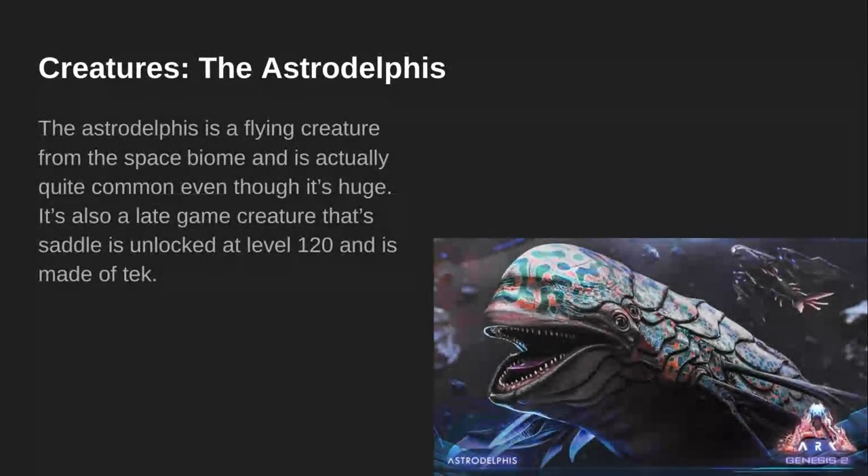Creatures — The Astrodelphys. The Astrodelphys is a flying creature from the space biome and is actually quite common, even though it's huge. It's also a late-game creature — the saddle is unlocked at level 120 and is made of tech. The Astrodelphys in the back is what the saddle looks like on it.